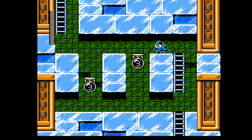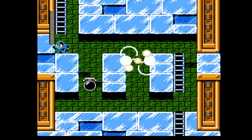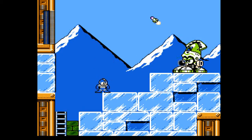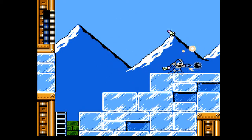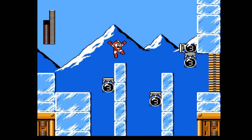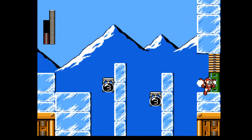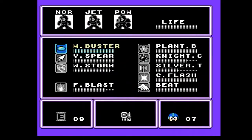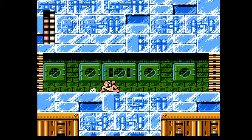The good thing is you can always use Rush Jet in that section just to help yourself out. That's actually one of the reasons why I went to Blizzard Man last — I just wanted to have Rush Jet on me in case that stuff happened. This part you have to activate the bomb on the right side and then jump on the other one. It's not that tough to figure out, but it is pretty easy to screw up that jump, especially with narrow ledges and ice and all that fun stuff.